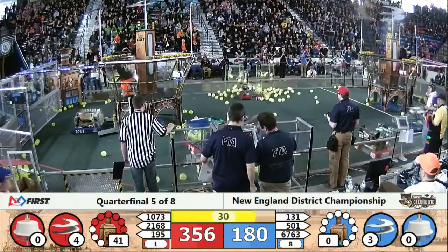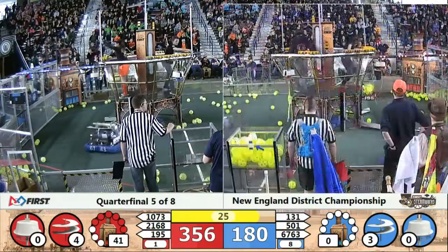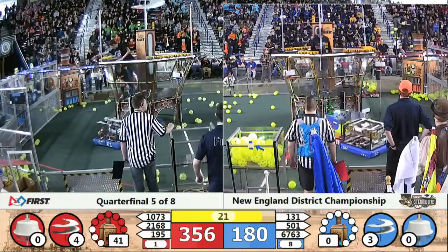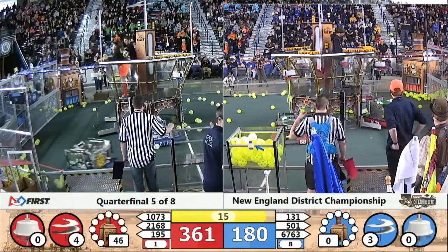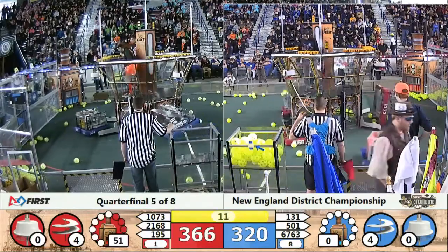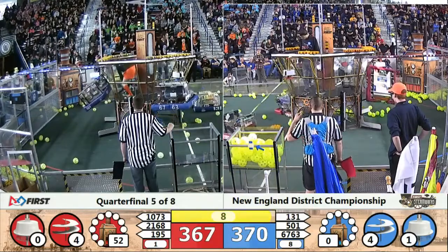And there it is — the fourth rotor turning for Red Alliance. Blue Alliance still a little bit shy. 195 collecting more fuel; they're just going to add some icing on the cake, I think. Starting to put more fuel up into the boiler — see how high that can go. And all teams now looking — 131 looking for that one other gear, and they drop it. They're probably going to run out of time to deliver that gear. Good effort there by 131.